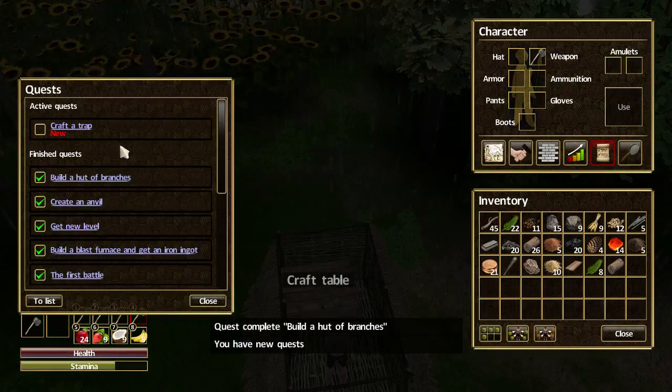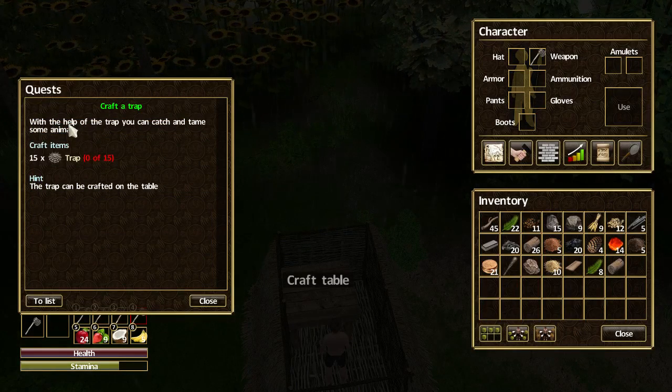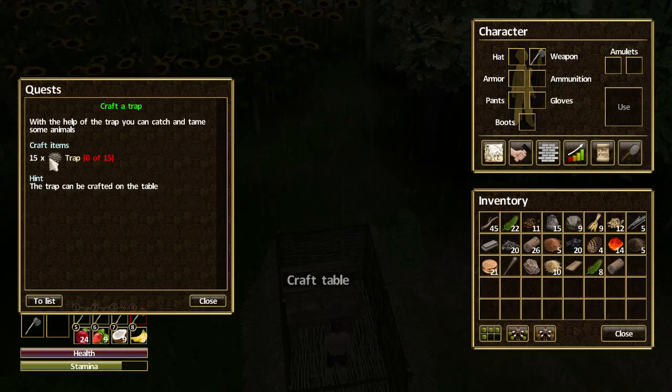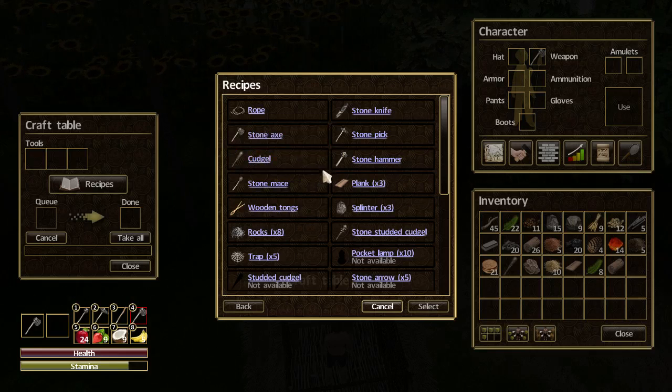Let's go into the quest log and take a look. Now that we have a crafting table, we're able to craft traps. With the help of the trap, you can catch and tame some animals. It now wants me to craft 15 traps — the trap can be crafted on the table. If we click the table and then recipes, you can see on the crafting table we can make a lot of the items that we can make in our pocket, but the one we want of course is here: traps.